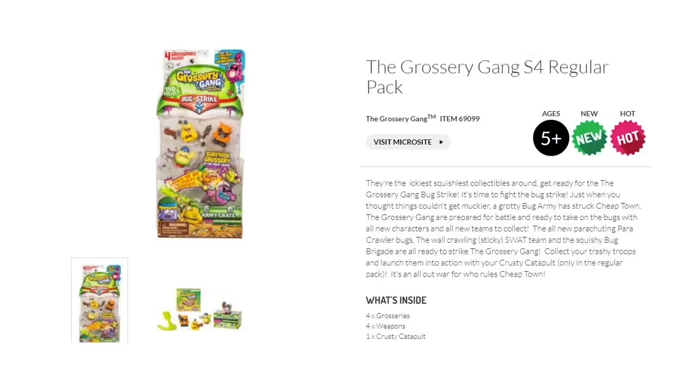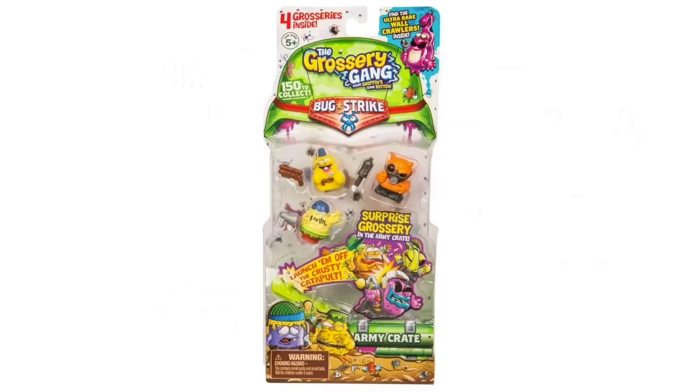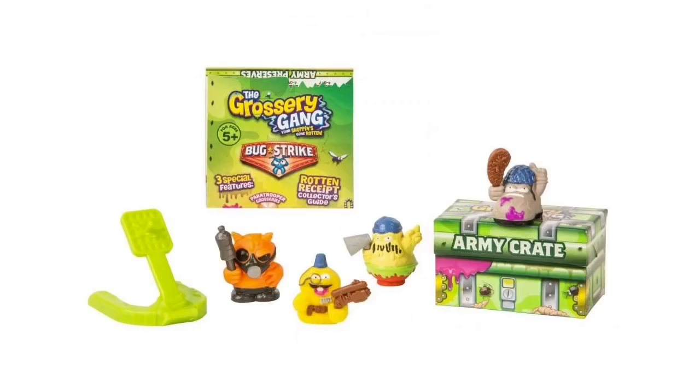The four packs — can you believe it? They finally revealed it. It comes with four: three of them are revealed, one is hidden, and a crusty catapult. The hidden one is in that army crate. There's that catapult — you can see it's got that little peg for the bottom of the Grocery Gang. Put them on there, pull it back and launch them. Looks great, can't wait to find one.